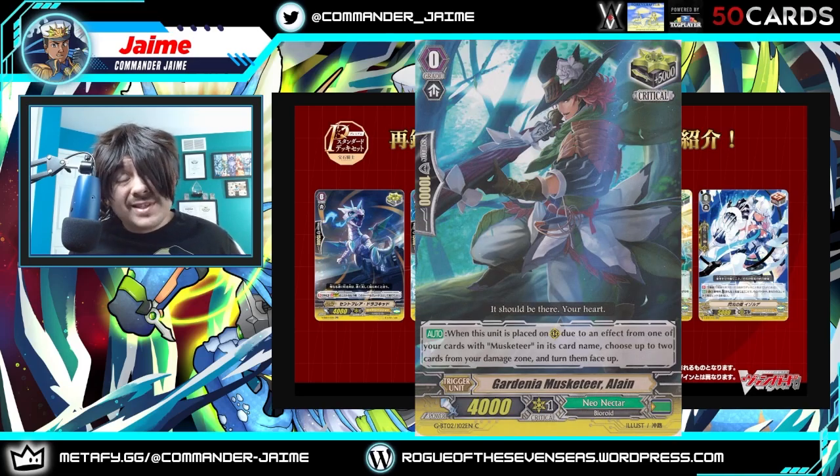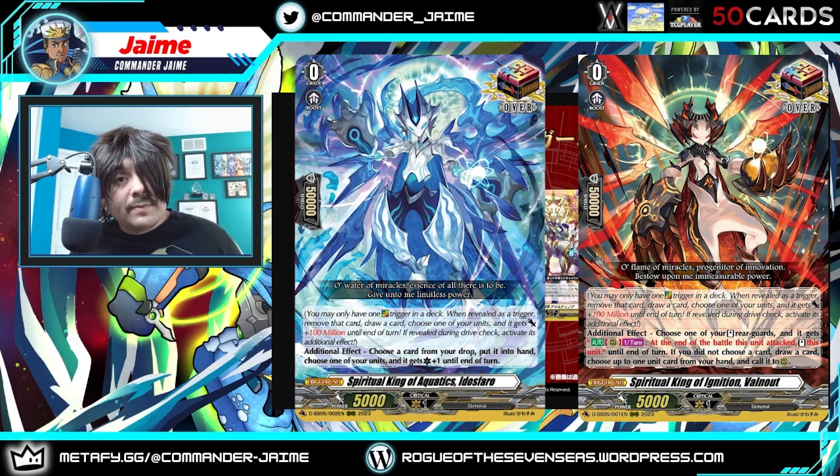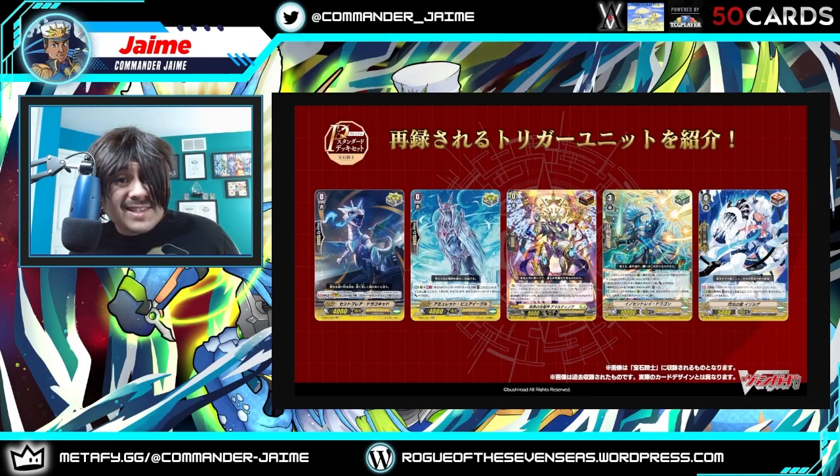The one that would stand out is potentially Musketeers, because they have that one crit that can countercharge when it's called by a Musketeer — and it countercharges too. That's the one I would say hopefully gets a reprint as well, because it's a very old card. It's worth pointing out that two of the clans here are Keter Sanctuary; the other one is Stoichea. So you'll be getting the Keter OT for Royals and Shadows, which more than likely might not be played. There are instances of the blue OT and red OT, so I highly recommend having those just in case.